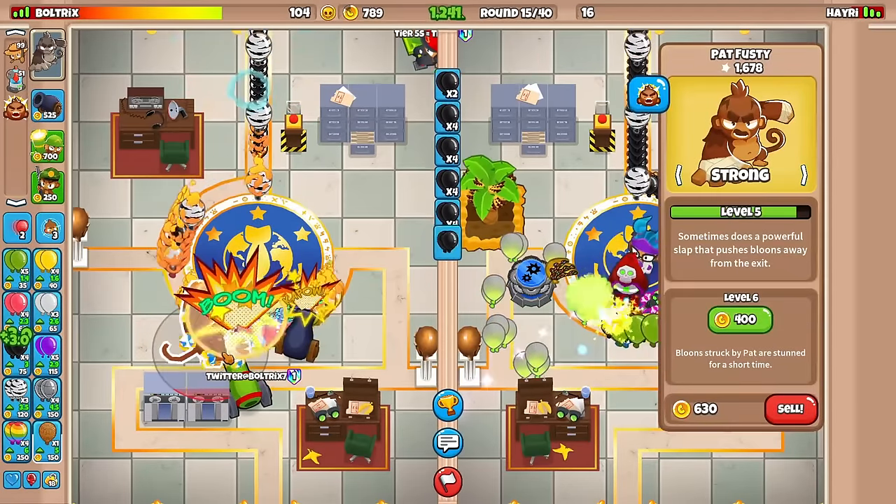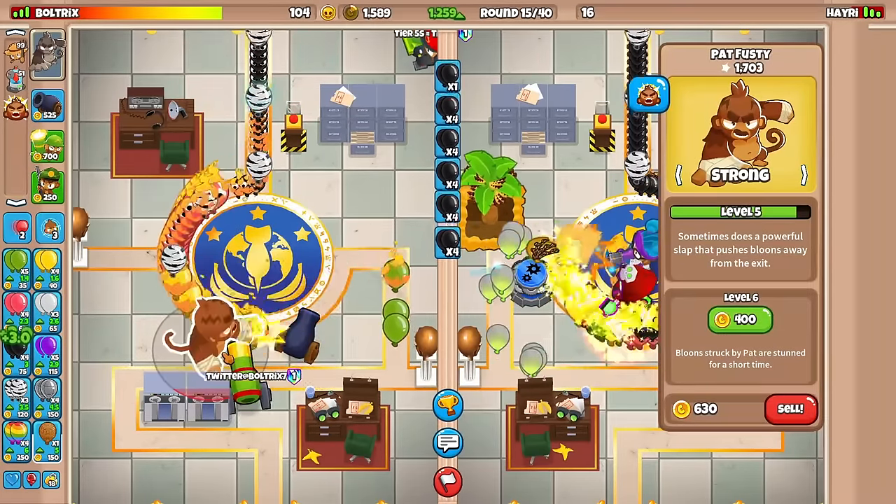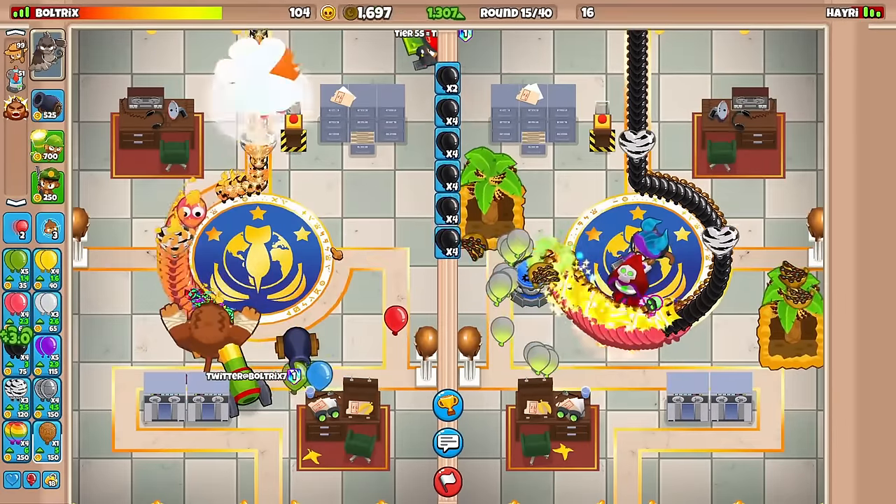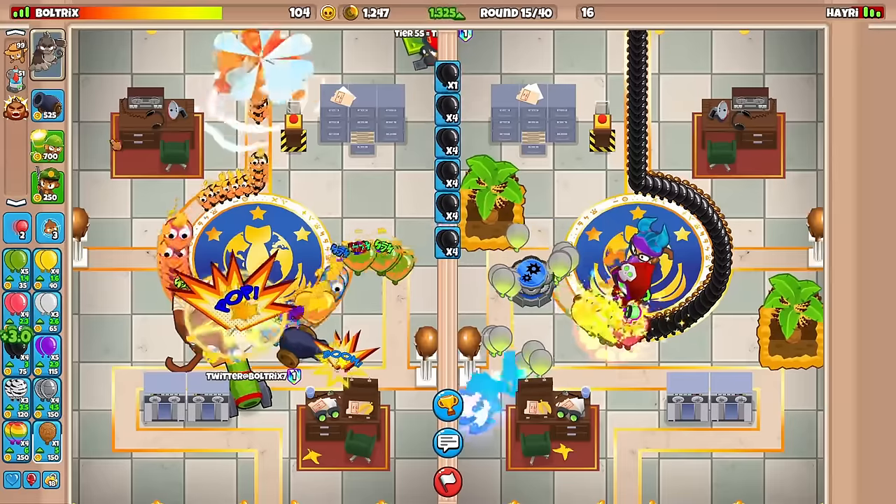Don't forget, my boy Pat Fusty — he's able to quite literally push back Moab-class balloons. So on round 17, we're also going to be fine. I'm actually feeling really, really confident with this one, boys.